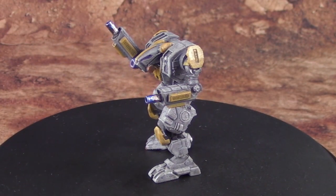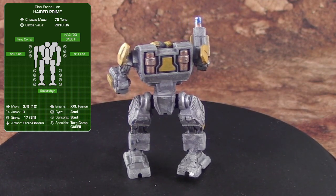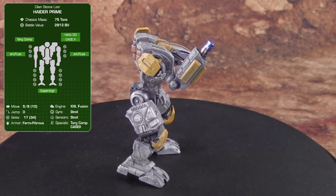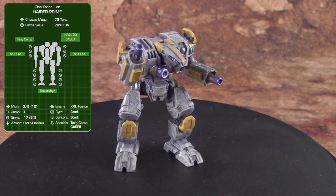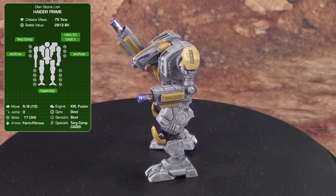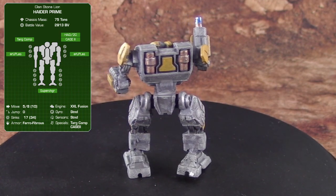This bad boy is called the Hater, Prime variant — a 75-ton clan-heavy Omni-Mech. This thing has so much armor it's crazy. Again, it's fast: 5/8, with a supercharger, so it can sprint up to 10 hexes or 10 inches in bursts. It's packing a Hyper Assault Gauss 20 in the right torso — that massive cannon just emerging from the side torso. In each arm it has an ER large pulse laser, so both extended range and pulse — some pretty advanced tech. Those ER pulse lasers take advantage of the targeting computer in the left torso, and the Hyper Assault Gauss does as well. It can punch out to 24 hexes at long range, or 32 inches at extreme.